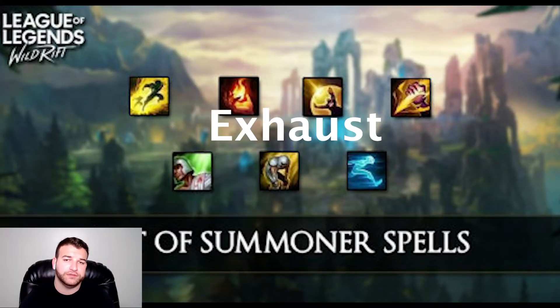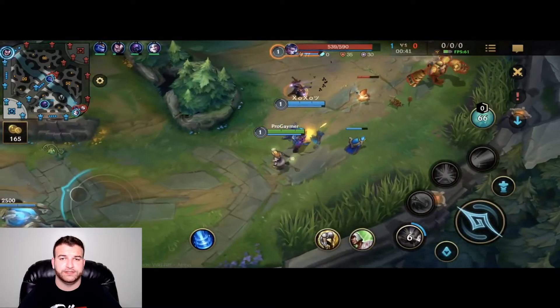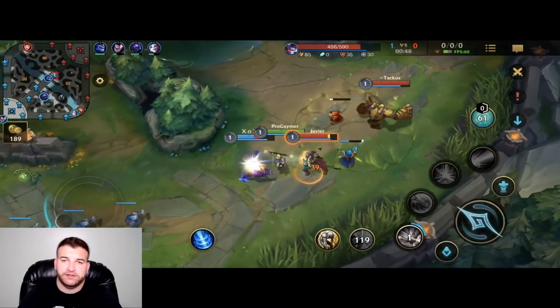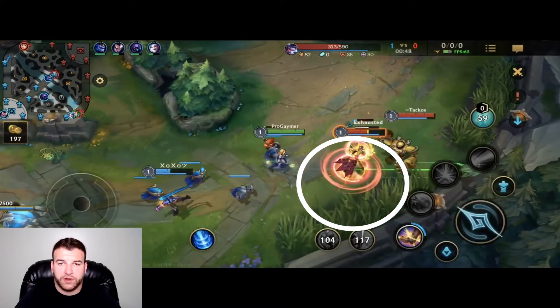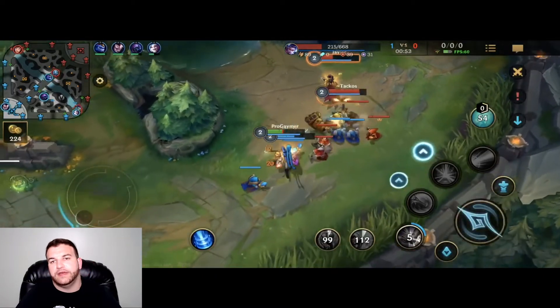Exhaust is typically used by support champions, although it can be used by any lane. Exhaust targets an enemy champion, reducing their movement speed by 20% and their damage dealt by 40% for 2.5 seconds. 105 second cooldown. You really want to use this on the AD carry you're facing — it makes them do less damage and slows their movement, so they're easier to hit and can't do as much damage. Here we have Locket lane support using it — you can see that red tornado going around in a circle.